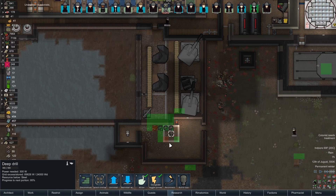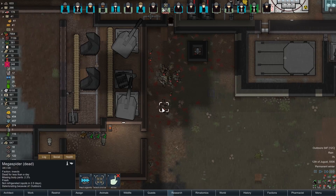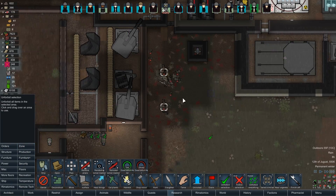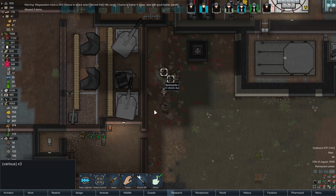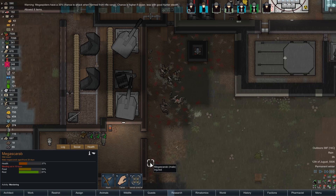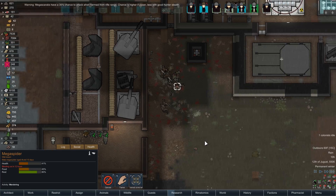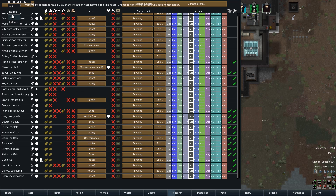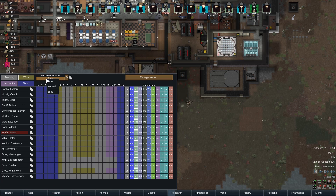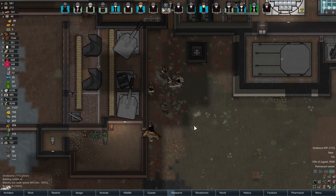Oh good, they didn't destroy the drills — they did just destroy the tables. We can use the bug meat; I don't mind having it around. We can turn it into arms and legs and limbs — haven't we been making all of our body parts out of them? Animals go outside, back to normal. All of you go back to normal as well. Thank you for your assistance — please go slaughter the rest of the bugs and bring them all inside.